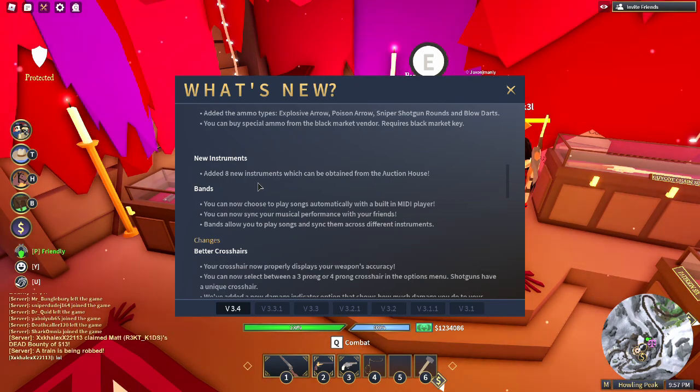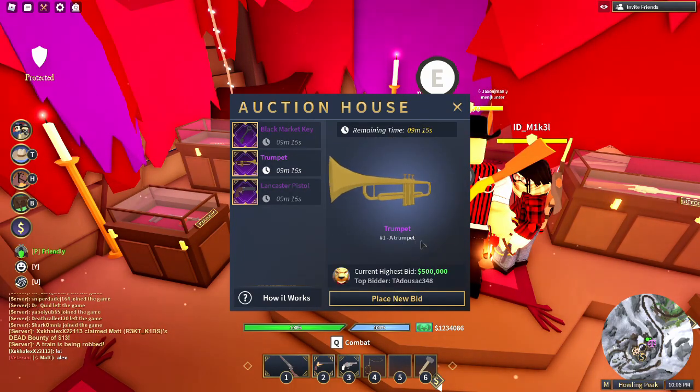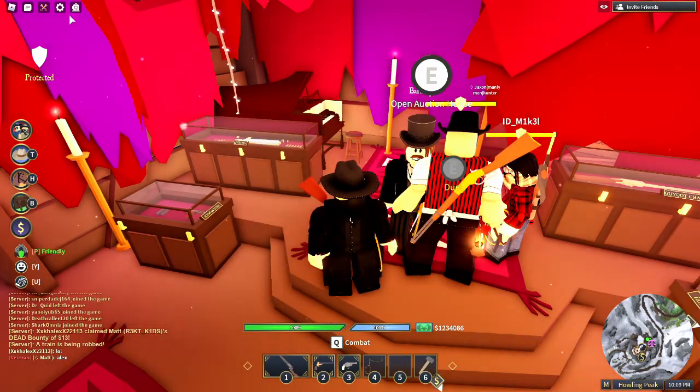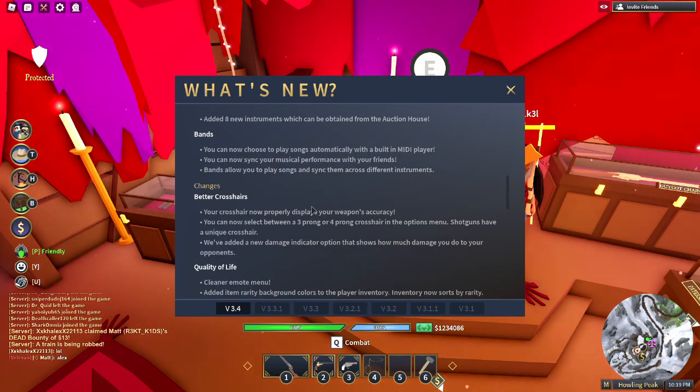Added eight new instruments, which can be obtained from the auction house. This is one of them — the trumpet. The highest bidder at the moment is $500,000. By the way, I have $1.25 million, so I might be able to buy some of the guns.